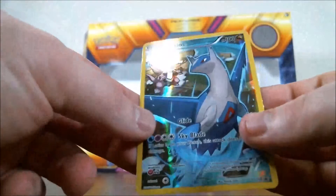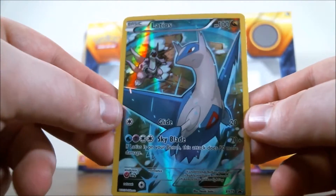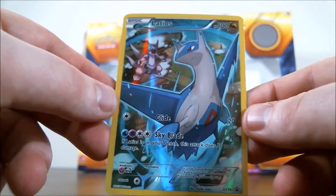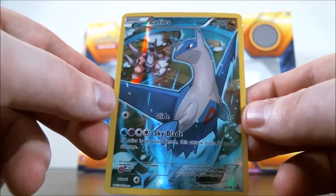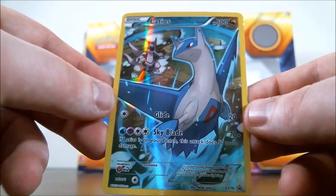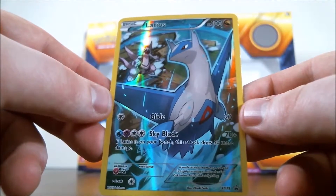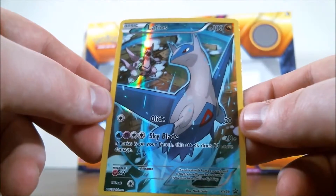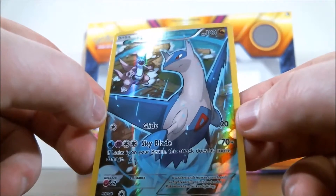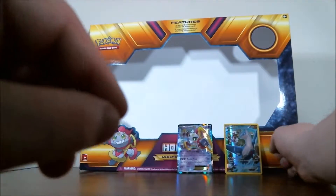We have Latios. Latios has Glide for one Colorless Energy for 20 damage. And for one Water, one Psychic, two Colorless, he has Skyblade for 70 plus — if Latios is on your bench, this attack does 50 more damage, so 130 total. That's not too bad. Partnered with Dragon Energy, Latios could be a decent hitter.